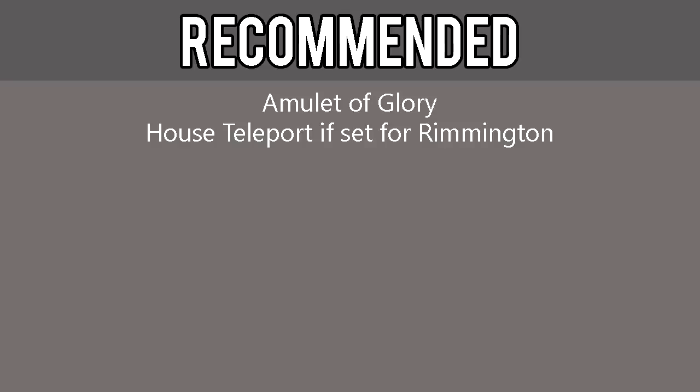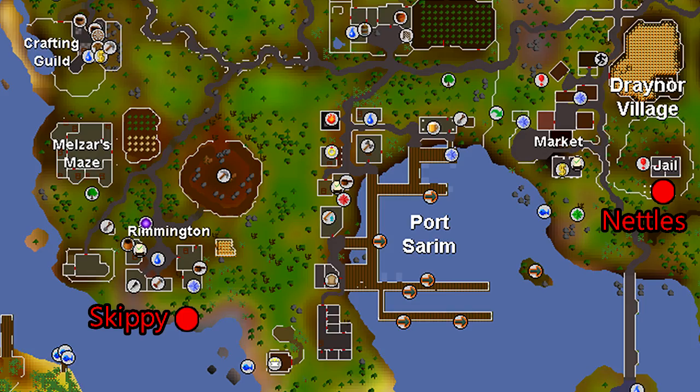Although not required, it is highly recommended that you also have an amulet of glory and a house teleport set for Rimmington. There is a map in the description below that'll help you identify some of the key points of this mini-quest. Open it up to keep it handy.